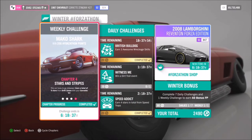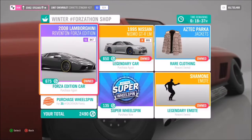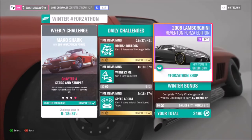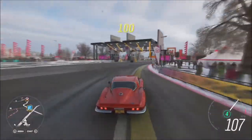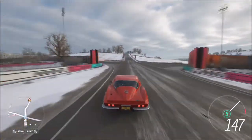This Forzathon was a very quick and easy one, so it shouldn't take you more than 10 minutes max. That earns you a couple hundred Forzathon points to go and spend in the skill shop. There are some decent cars in there — the Lamborghini Reventon Forza Edition is quite a good one.